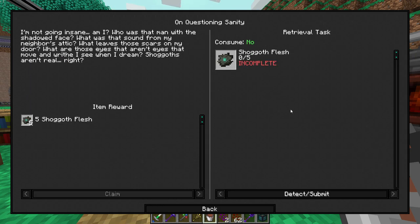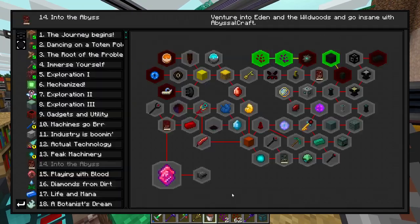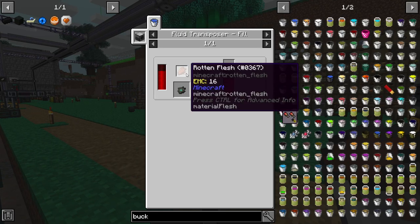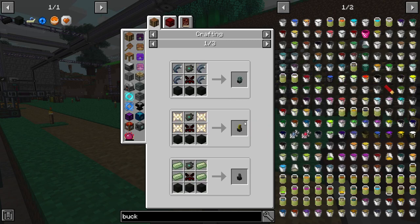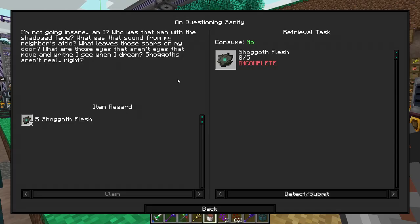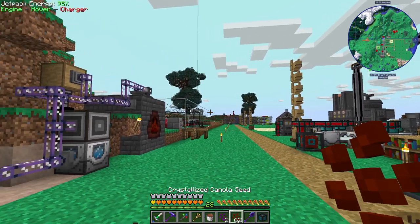Who was that man with the shadowed face? What was that sound from my neighbor's attic? Shoggaths aren't real, right? All this stuff is a reference to H.P. Lovecraft — you know, Cthulhu and Shoggoths and all that stuff. You empowered oil, infuse it with the rotten flesh to get Shoggoth flesh. The quest wants five. It looks like there's one used for making each statue, Cthulhu coin engraving, and then it's used for a couple different things in the Necronomicon. I'll probably want to just bulk craft a bunch of this, so let me repeat that canola process a bunch of times.